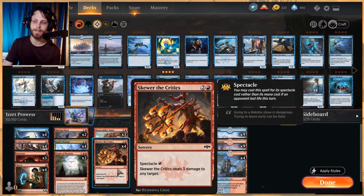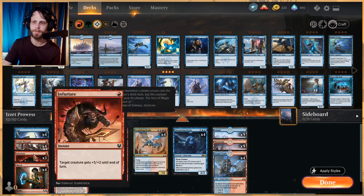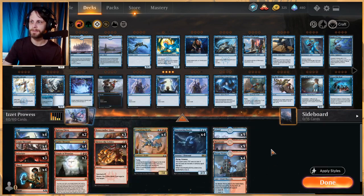Skewer the Critics lets us deal three damage to any target — hit the opponent or a creature. Then Finale of Promise: X and two red for a sorcery. You can cast up to one instant and one sorcery card from your graveyard, each with a converted mana cost of X or less. If X is ten or more, copy each of those spells twice. This serves as a finisher and a way to recur our cheap spells.